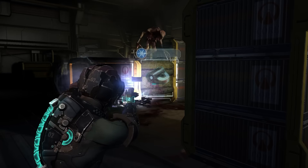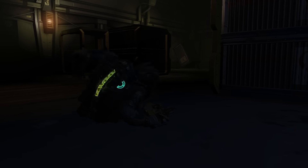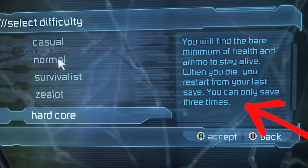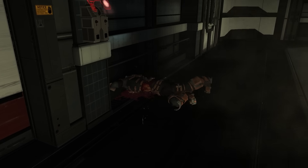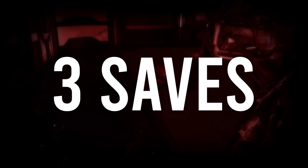Dead Space 2 is a decently challenging game on its own. It still pulls a couple of tricks and new enemies to keep you on your feet. Where the game's ultimate challenge lies is in its hardcore mode. In hardcore mode, the game is moderately difficult — stronger enemies, less ammo drops, the usual. What separates this mode from everything else in the game is that you're only allowed 3 saves.